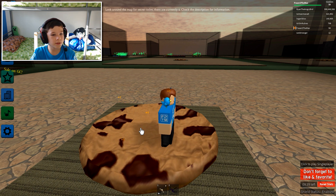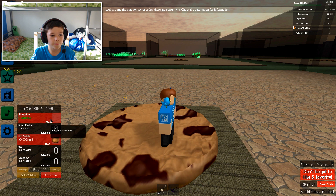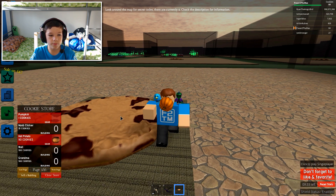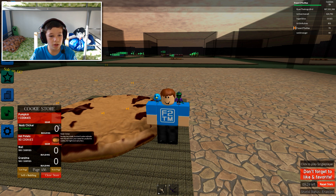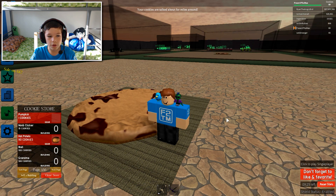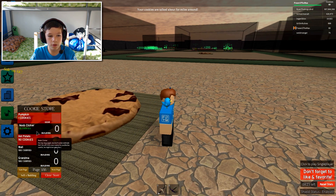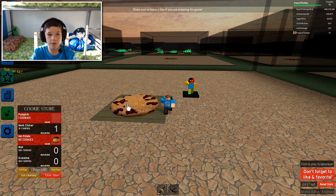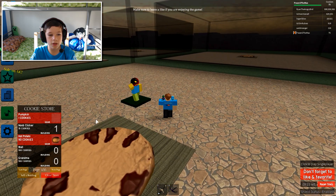So what do we do to upgrade our cookies? Pumpkin — one cookie. I need a noob clicker. Noob clicker. There, noob clicker. Will you click it for me? This noob isn't even clicking... I click... Seriously, I made — oh, come on.